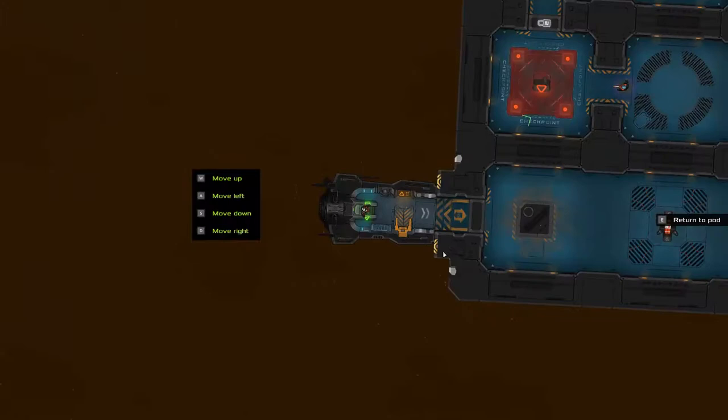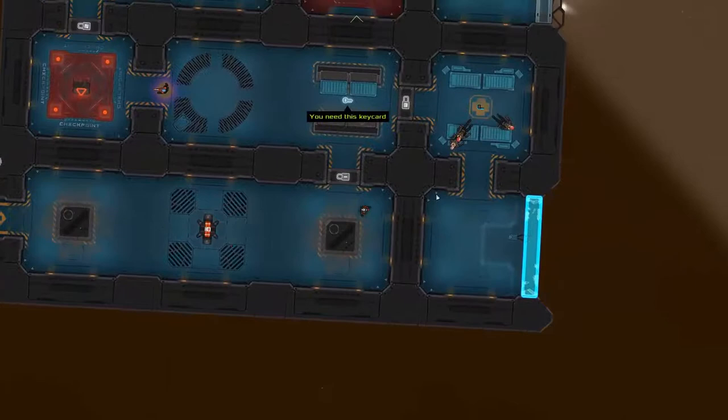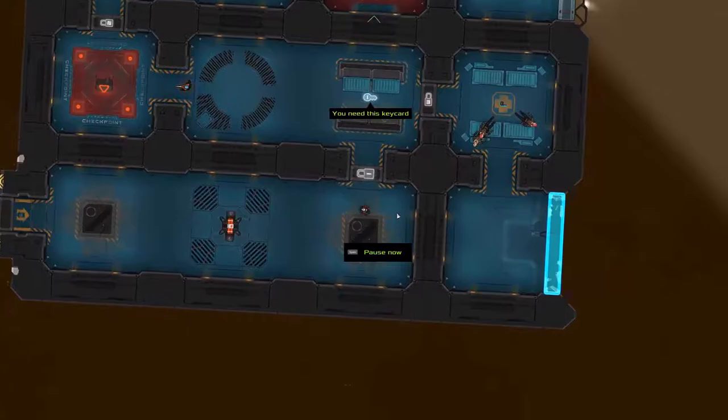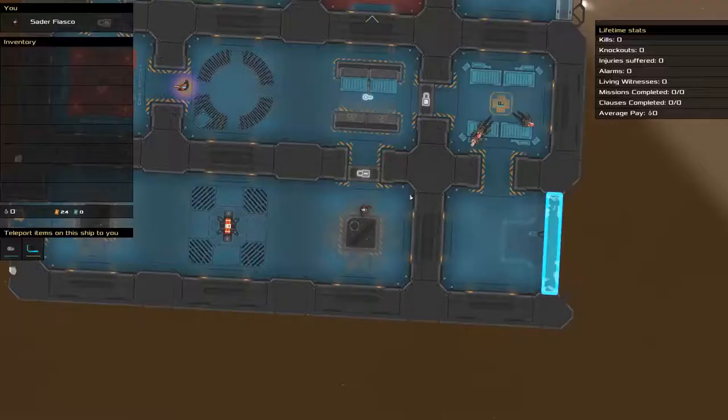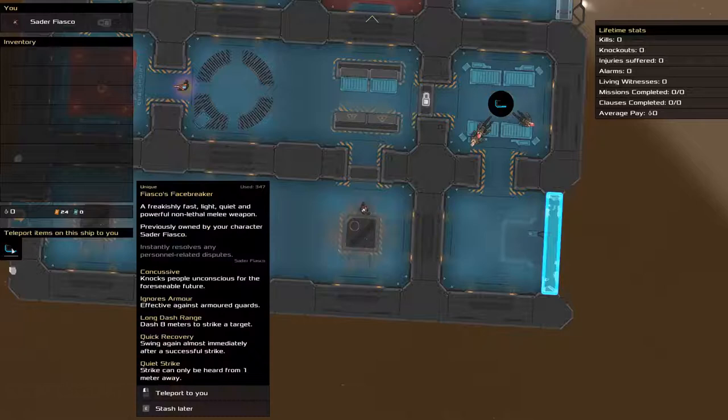I'm going to be running through a bit of a tutorial here. I'm not going to try to talk too much over it, but knowing me, I probably will. The game is fairly simple in the early stages — we need that keycard. It's basically pausable real time. With pause time up, we can actually teleport certain items to us. Let's bring in this keycard, and while we're at it, let's also teleport in the facebreaker.